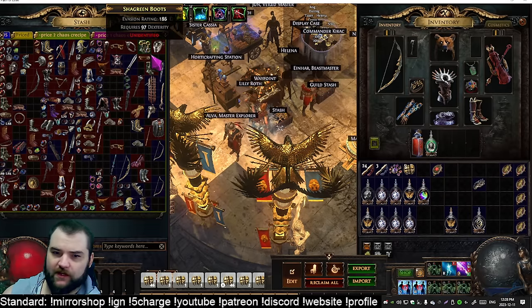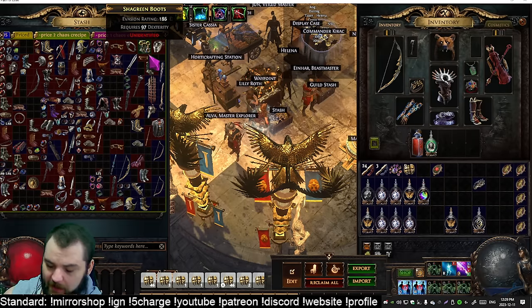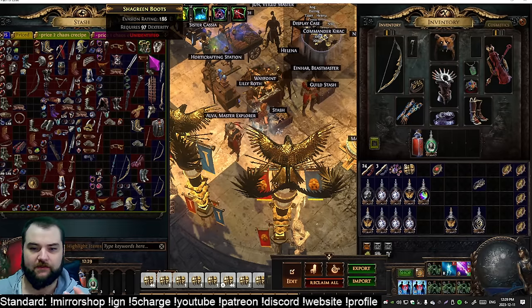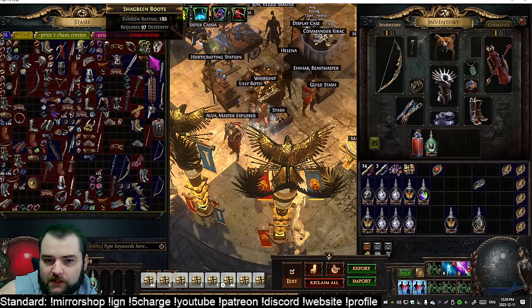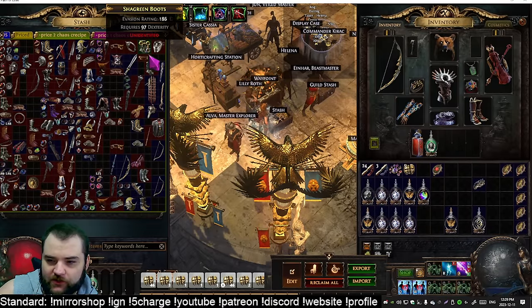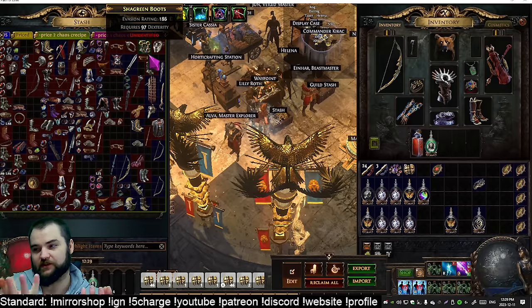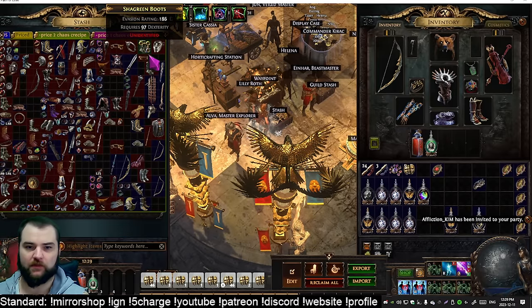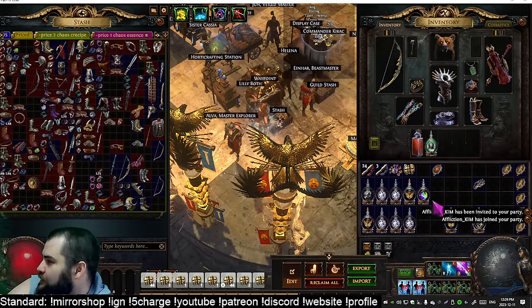Another really good one I've been doing is a breach memory — I think it's a Nico memory — that has a lot of breach hands, and those breach hands have a chance to drop full breach stones. I was buying these for 15 chaos each and you get about two breach stones on average per memory. Breach stones at the time were 50 chaos each, so a 15 chaos memory returns at least 100 chaos just from breach stones alone — six to seven times your money right off the jump, plus rings and breach uniques on top of that.